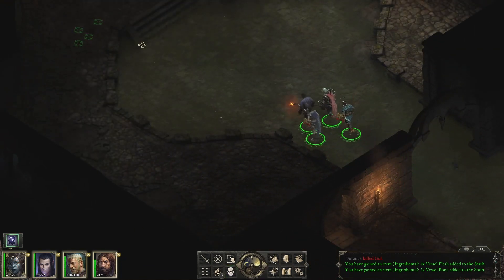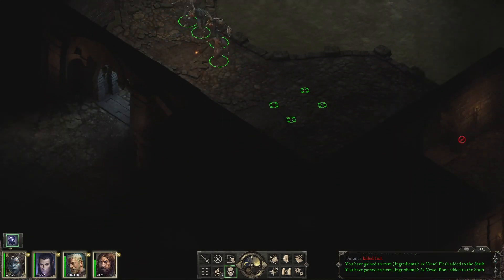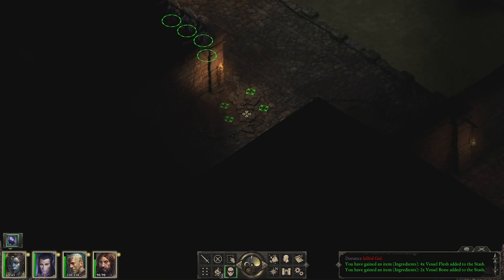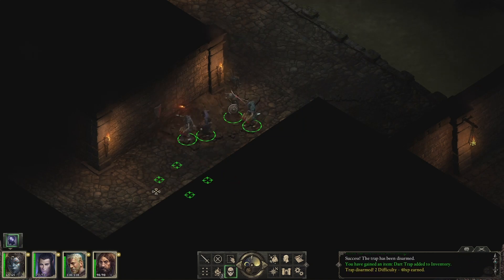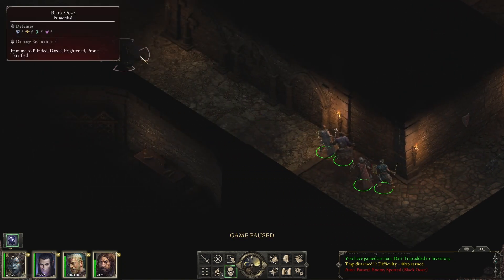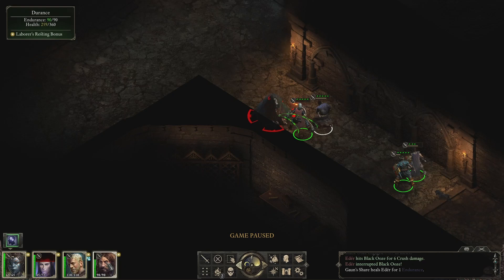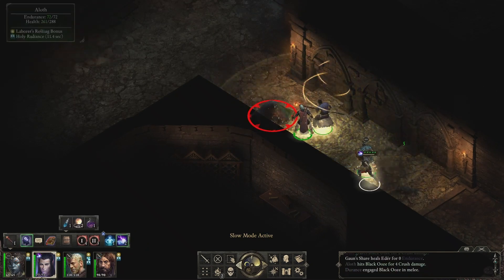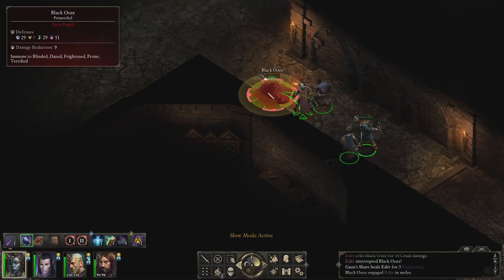I think we're going to head back up these stairs and come through here to see what we can find. We've got a whole trap right here — perfect. I am not regretting keeping high perception and a very skilled mechanic on my team.